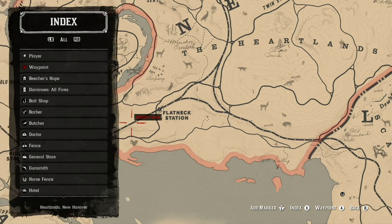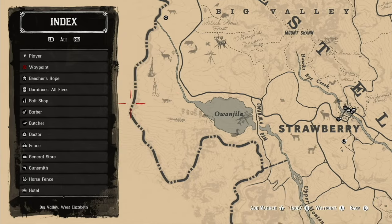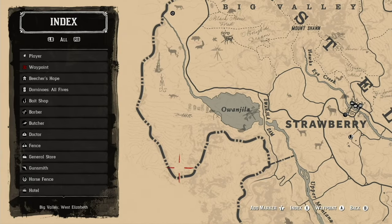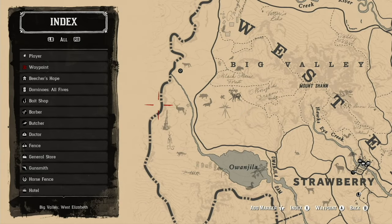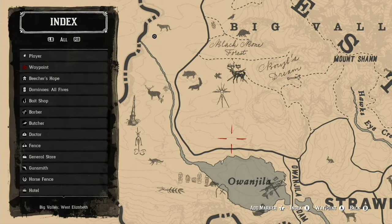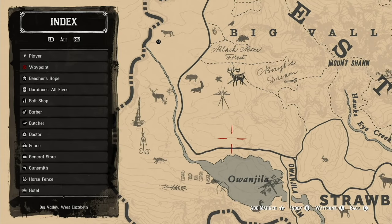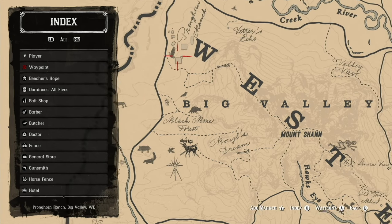The next area is over by Lake Owen Gila — beaver, foxes, snakes. Up in this area by the trapper, there's plenty of big game: cougars, bears, all kinds of things. It's also near the legendary buck area where you can hunt and get that Buck Antler Trinket. This is a great area to hunt, and the trapper is right nearby.